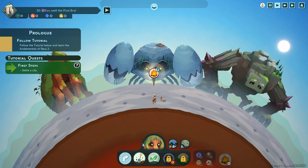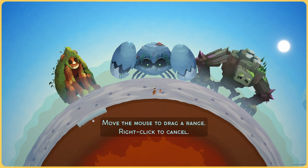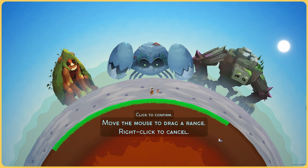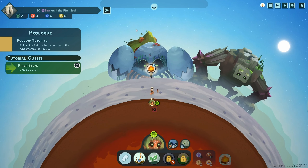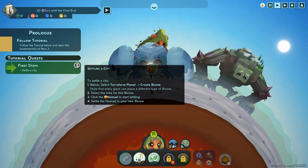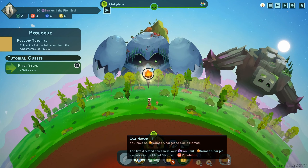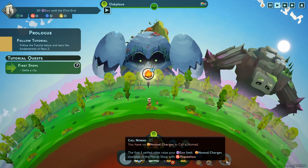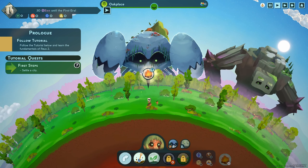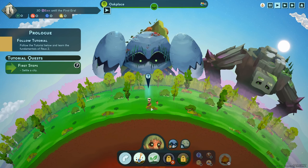So we need to find which buttons terraform. Terraform planet, create forest — move the mouse to drag a range. It doesn't say how much we should make, but here comes the forest giant. Then we click the nomad... 'You have no nomad charges to call a nomad.' Well that sounds like a problem. Choose a location for these nomads to settle — right here in the middle.